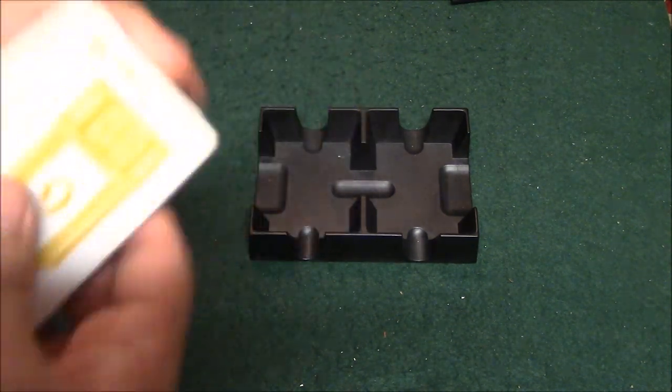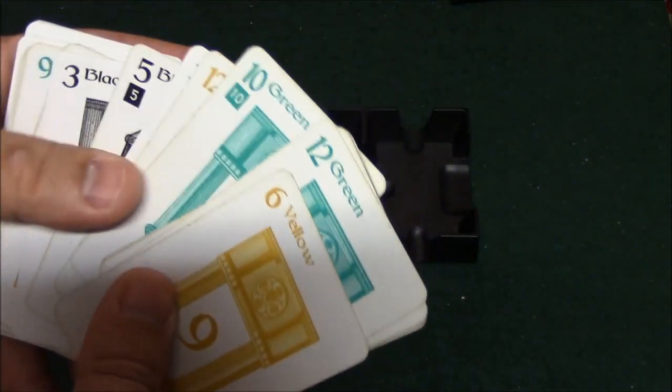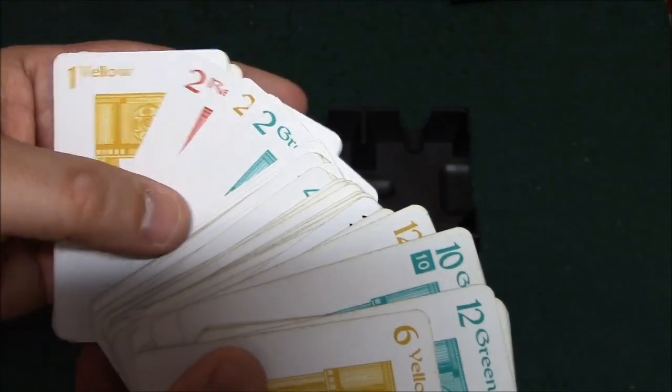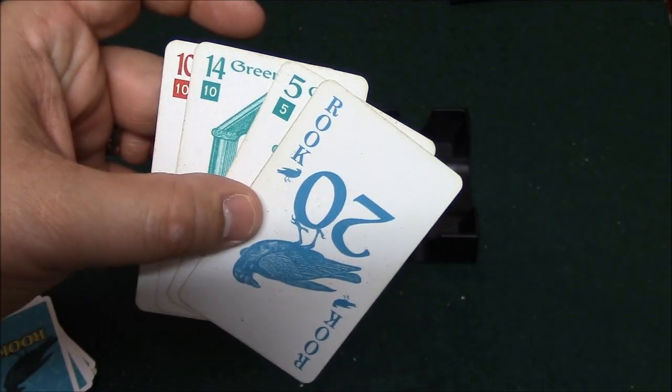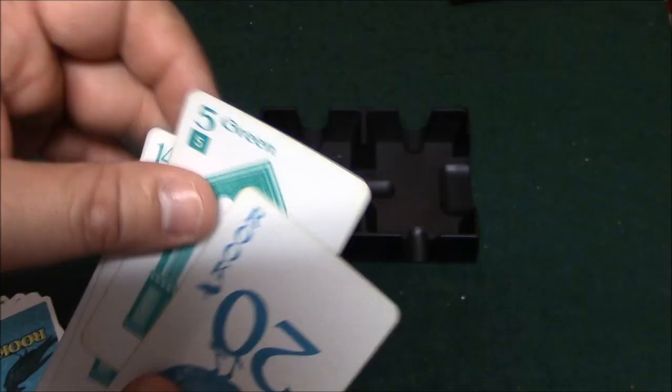So let me go ahead and show you the cards. In a standard Rook deck, there are cards that range from the numbers 1 through 14, and there are four different suits: yellow, red, green, and black. Now, there are four different types of cards that are called counters, and these cards are worth points. These are the cards that you are going to be trying to win.